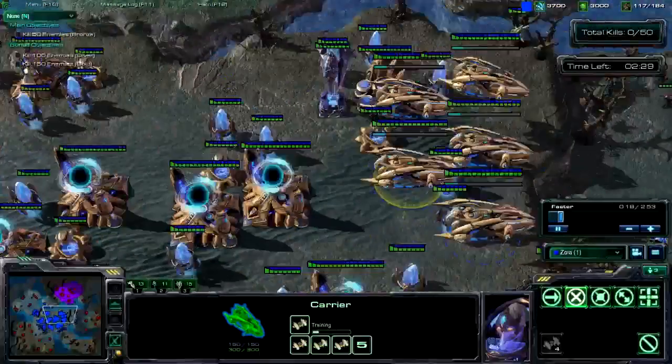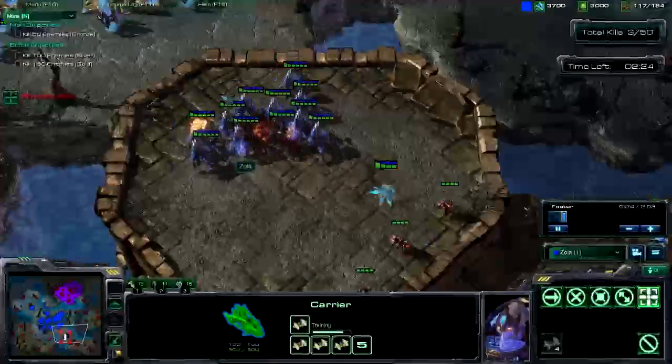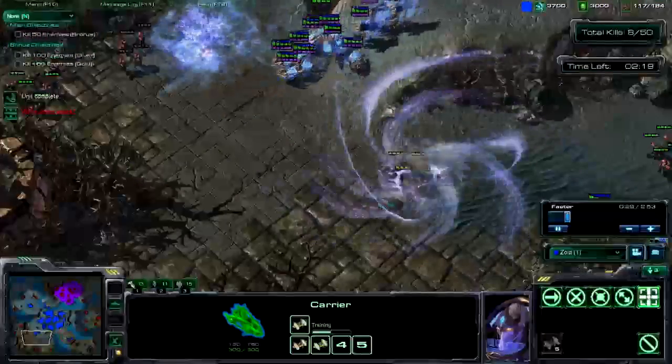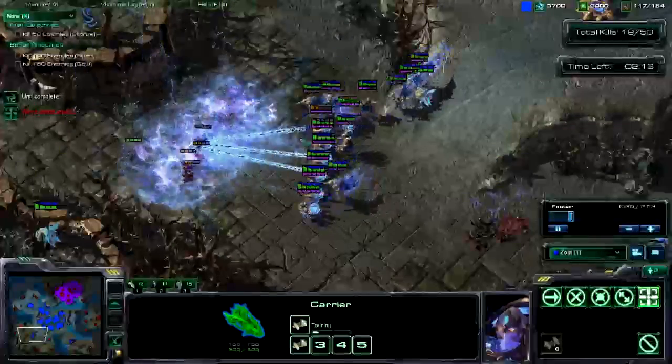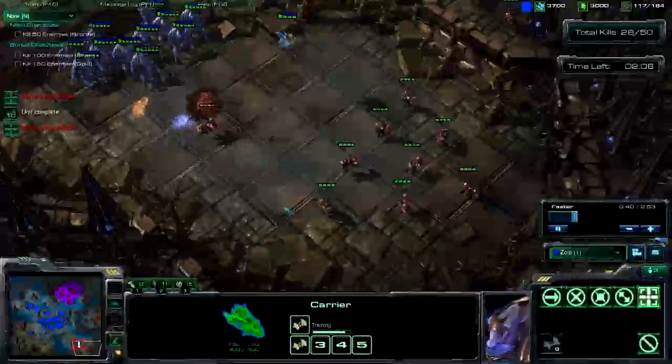First thing I do: build all the interceptors, send these guys up here, graviton beam that, blink up here, set the attack right here. Come down here, use psionic storm on all these things, press attack and get your sentries to attack. Could have built a hallucination here to absorb some of the damage, but not that big of a deal. Come back down here, keep blinking.